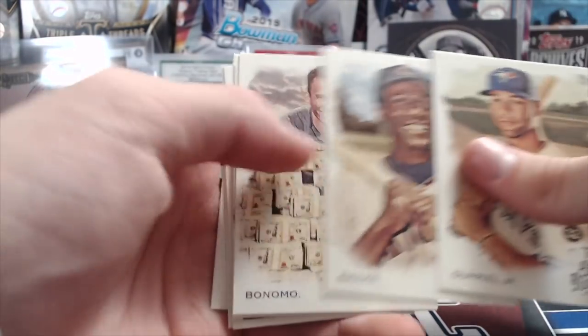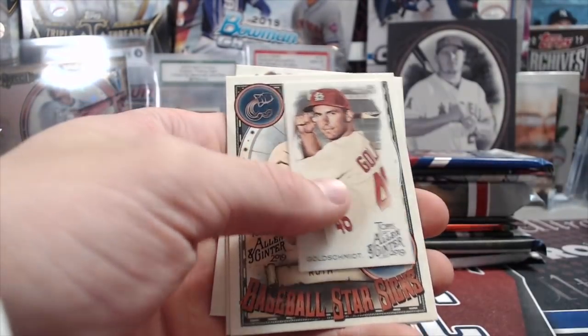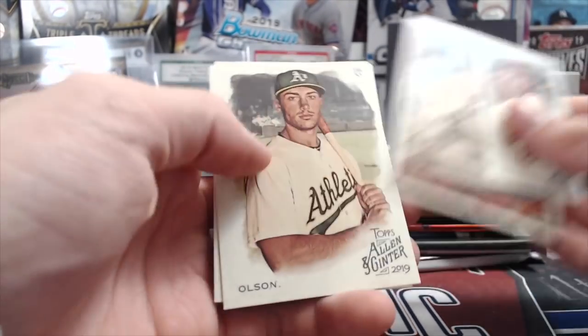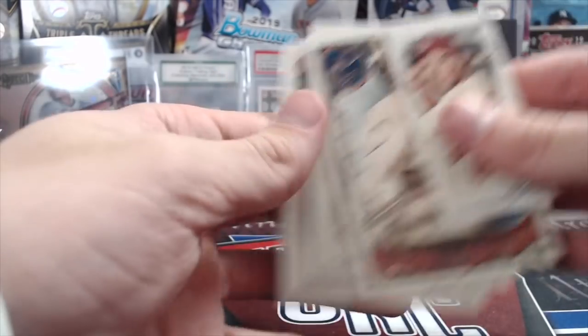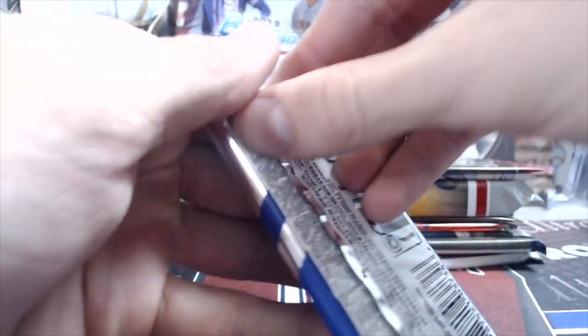Out of the 2013 Topps Mini and Allen & Ginter we got Gurriel Jr., Ernie Banks, Astudillo, Goldschmidt mini, Babe Ruth, Olsen, and Hank Aaron.